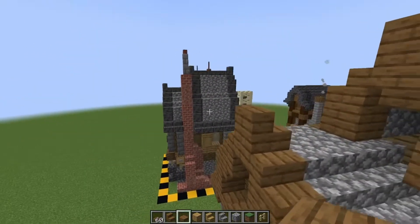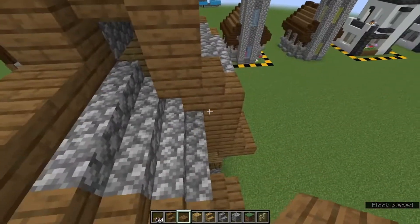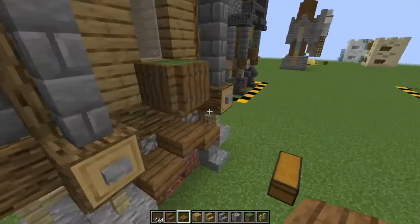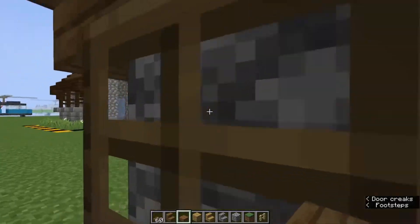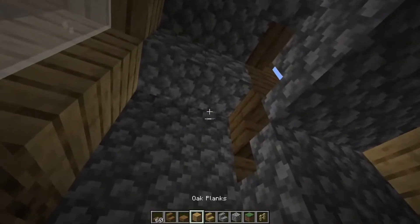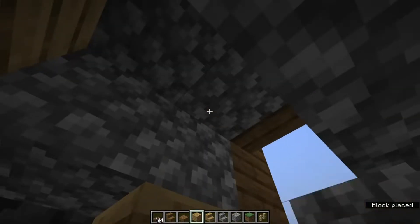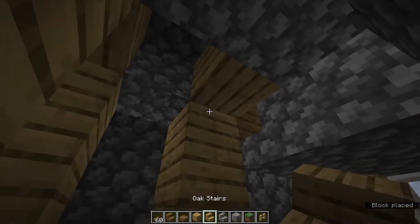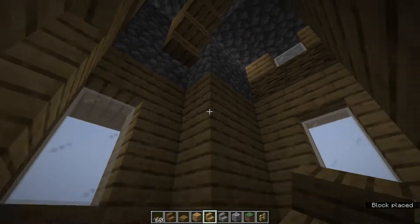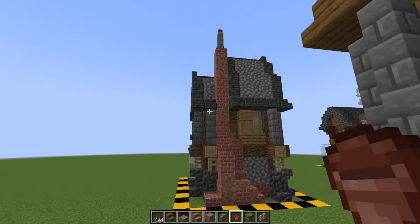Now that we've got the detailing done, make sure you don't forget these two slabs here — as I did — just to finish up that roof. Then head inside to close up this little gap that's peeking up here. What we need is an upside down stair against this block with a full block on top of the oak planks, a full block here, and an upside down stair here.